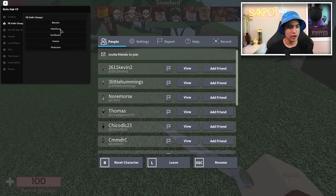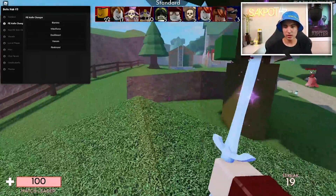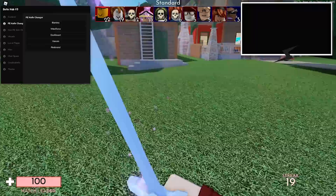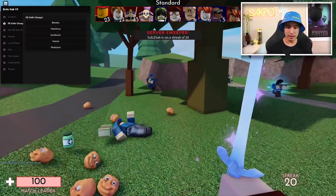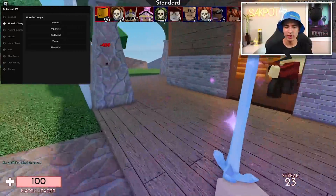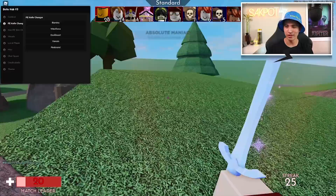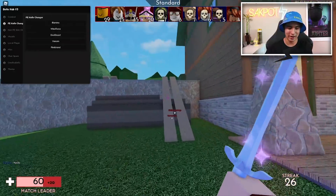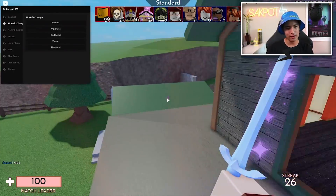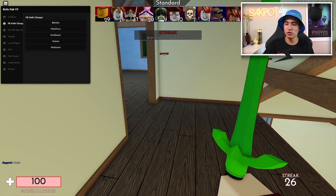Let's move on to our FE knife changer. I already showed you this in another video — it's just a knife changer. You click and it will respawn you, and now you got your special knife. Other people see this, so that's pretty cool. It also has some pretty cool kill effects. The fire sword actually sets enemies on fire, which is a pretty cool perk.